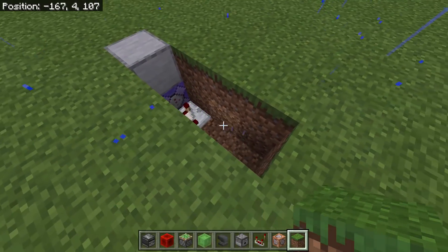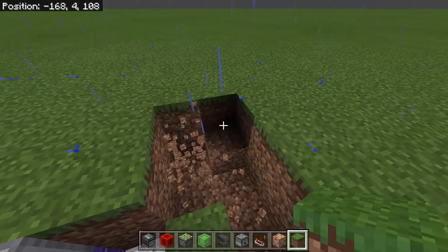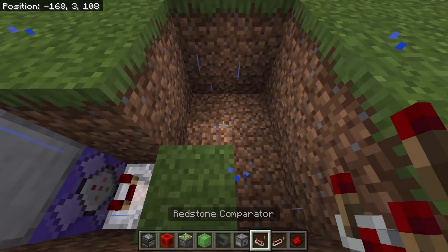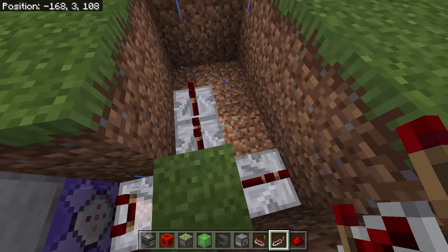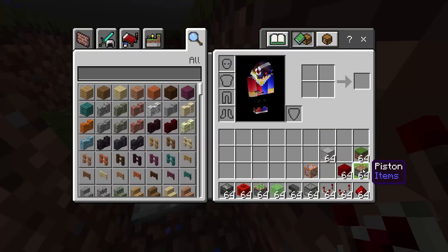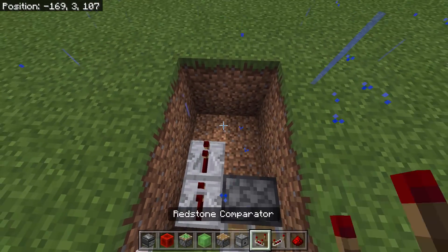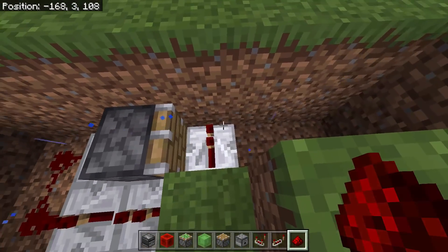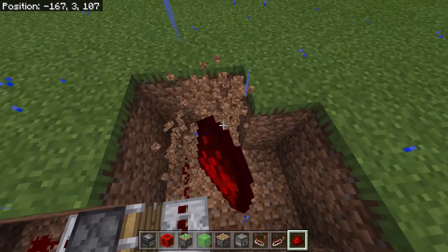Put grass blocks so nothing looks suspicious. Place any block, then remove the test section. We'll need two more redstone repeaters here, then make another redstone repeater going this way. Place the piston here, then another redstone repeater going that way, and two more redstone dust going this way. Add another redstone dust, then break all the blocks we don't need.